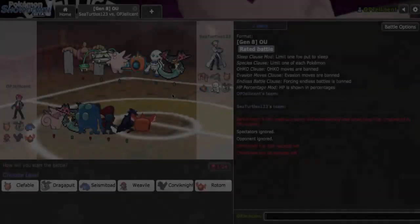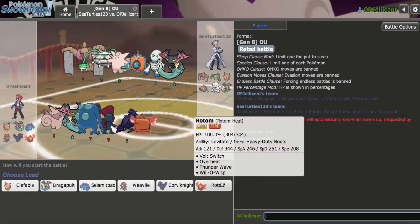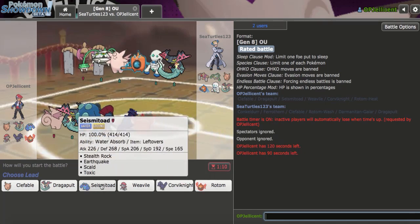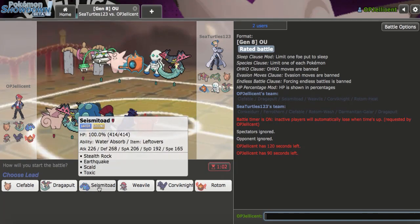In the end, we accepted a draw because we ended up in a situation where both of us could switch infinitely. I thought I could PP stall it, but there was no way because they had Ditto, which just gained PP every time. My Corviknight wasn't taking any burn damage because of Leftovers, so it was going to be a never-ending game. Let's play the next one — I still want to play well for the remainder of the video.